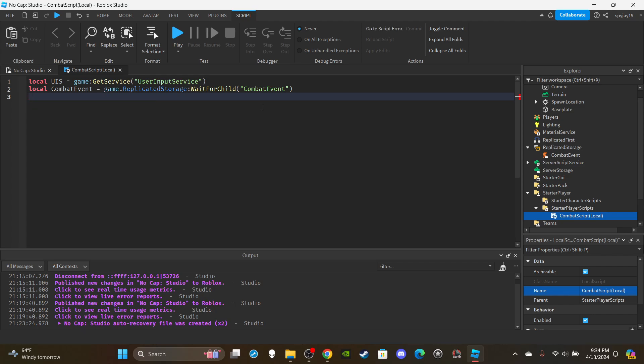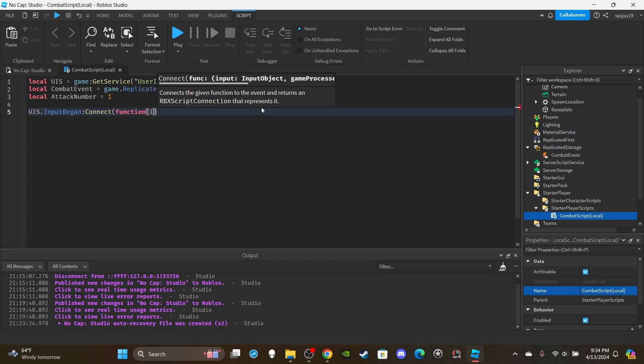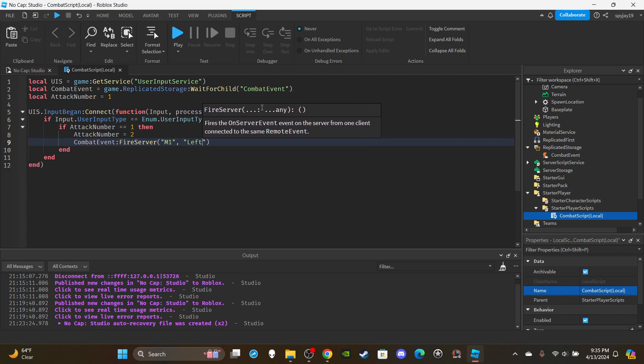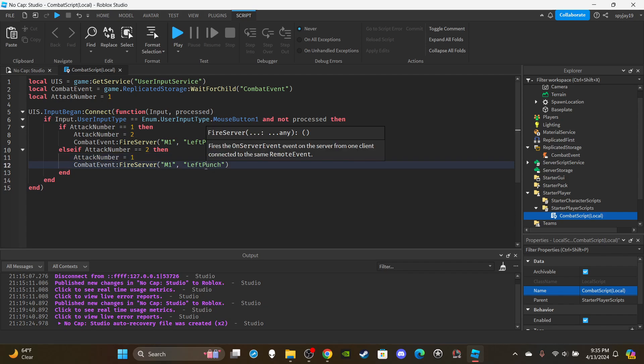Create a variable for the attack number: local attackNumber = 1, since it's a basic M1 system. Then set up UIS.InputBegan:Connect(function(input, processed)). Inside, check if input.UserInputType == Enum.UserInputType.MouseButton1 and not processed — meaning the player is clicking while chat is not open. If attackNumber equals 1, set it to 2 and fire the remote event with combatEvent:FireServer("M1", "LeftPunch"). Use else to copy and flip: set attackNumber to 1 and fire with "RightPunch". That finishes the local script.